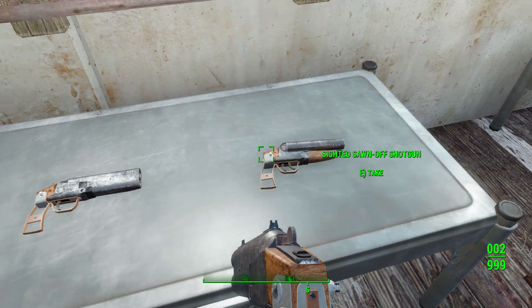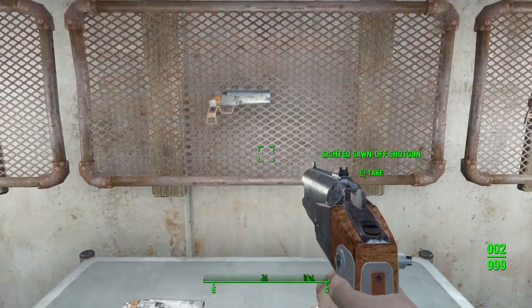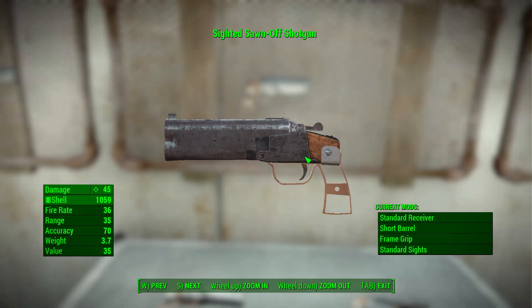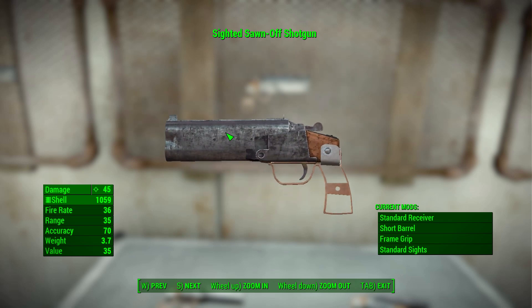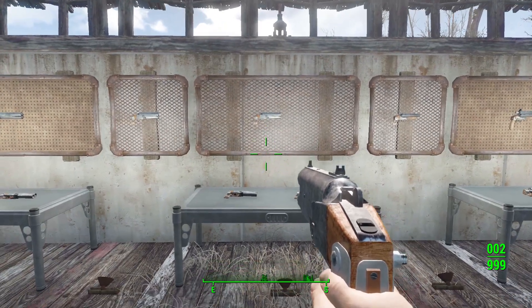Personally I prefer the over-under one because it's a bit different from the double barrel shotgun we already have in the game. The side-by-side is a little too close in design for my liking. Both share all the same modifications — a decent little list, nothing too crazy, with one wacky modification I love. It's also tied purely to the pistol perk so you can boost its damage that way, and it reuses the flare gun animations for the reload, which I think is pretty neat.